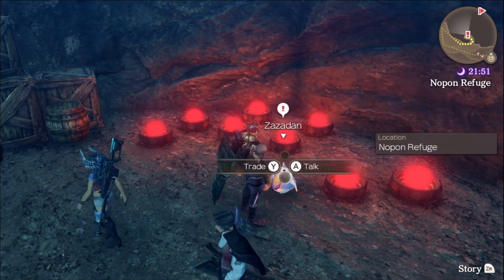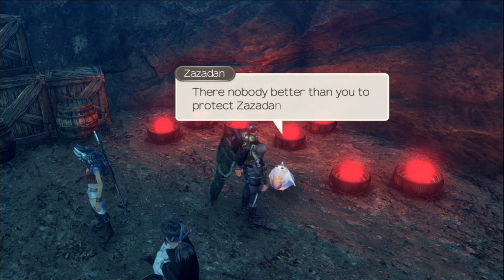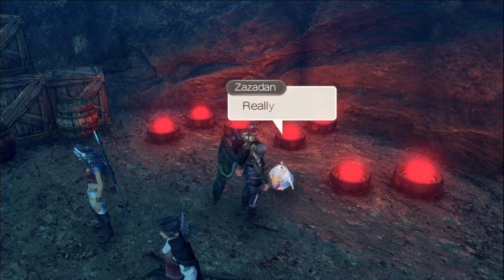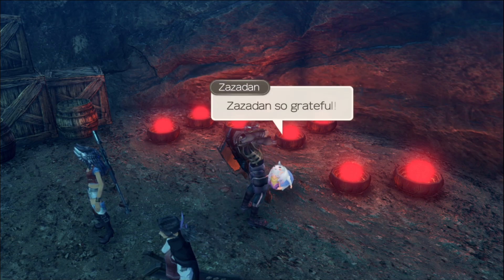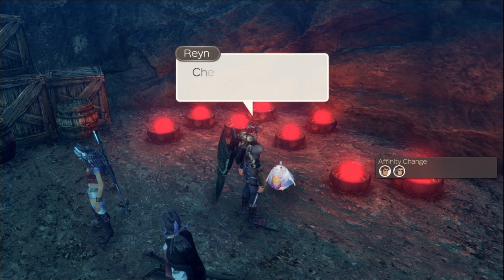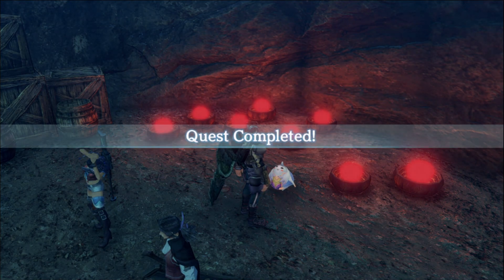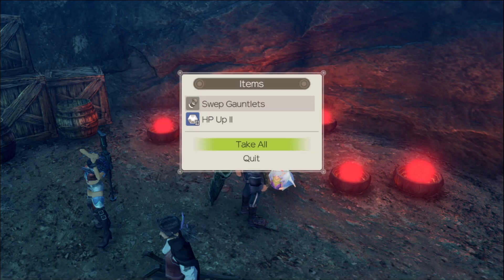Alright Zazadan, let's help you out. Zazadan knew we could do it — there are nobody better to protect Zazadan in the whole world. I'm tired of saying Zazadan. But Zazadan still doesn't feel well — why does Zazadan still feel bad even though he rests so much? Zazadan wants us to bring medicine — a Nopon Potion — from outside the back entrance of a cave near Nopon Merchant Camp. The swept gauntlets and HP-up gem as reward. Nice.